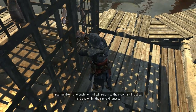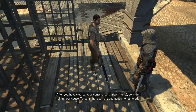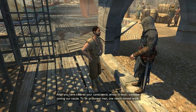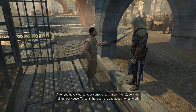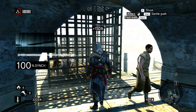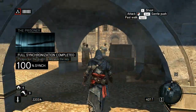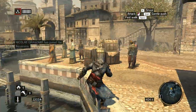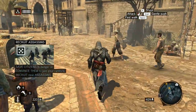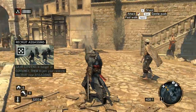The freed prisoner says: 'You humble me. I will return to the merchant I robbed and show him the same kindness. After you have cleared your conscience, consider joining our cause — to be an honest man one needs honest work. I would be honored.' His name is Nicolay Dragomir — cool name. We can recruit assassins by saving citizens in danger or convincing them to join our ranks.